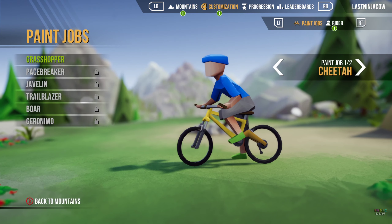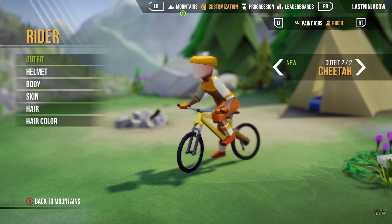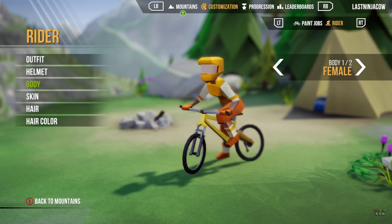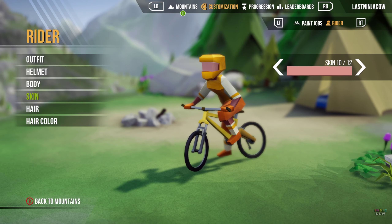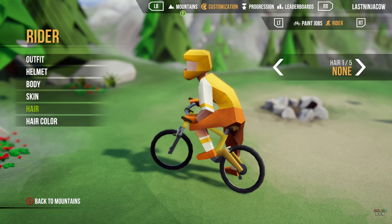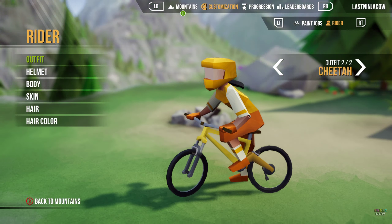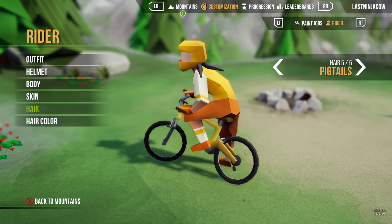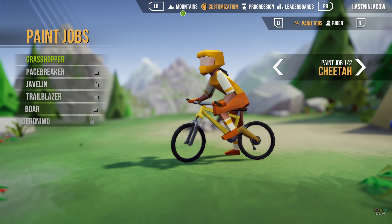Customization - pink paint job, cheetah. Rider - cheetah. There we go, so we can change our outfit. Let's go full face. New little female body. Change your skin colour. Hair - oh we can put on a ponytail! There we go. Now we're ready. Pigtails - there we go, we'll go with this.